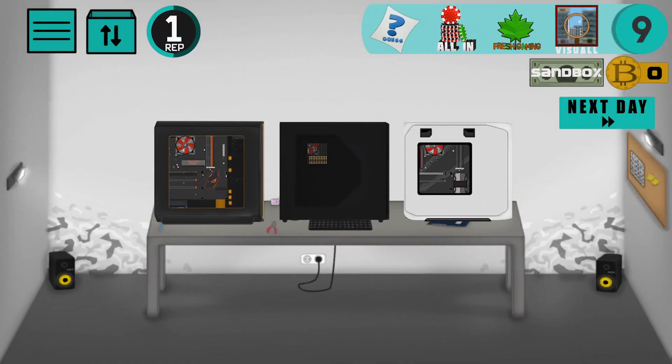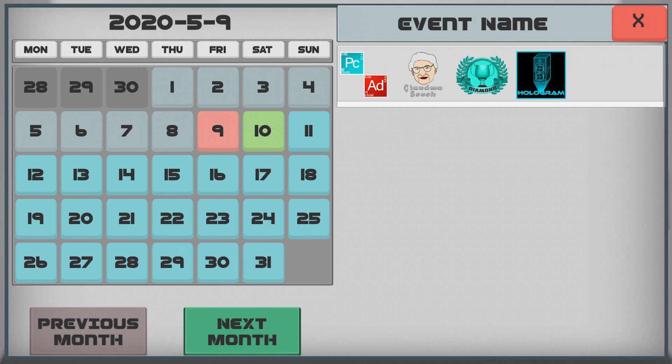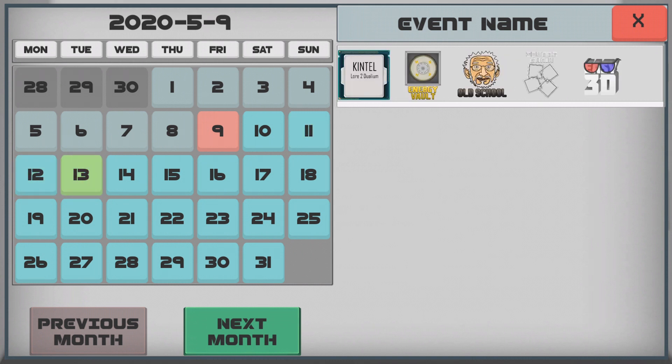Another pretty big change in the game is the calendar. Now you can see much more information. When you click on a day, you can see what events are happening that day, and there can be more than one benchmark on the same day. This is really cool because you can choose any benchmark you want for that day.